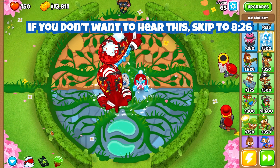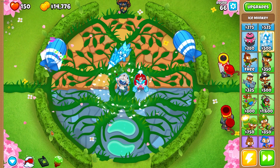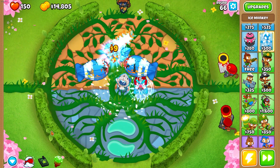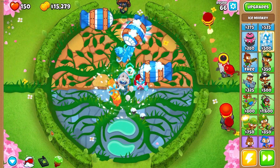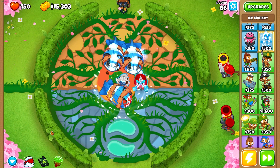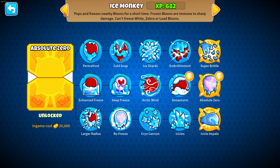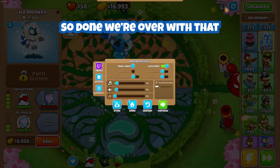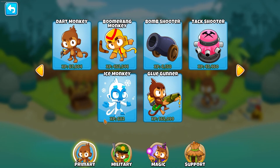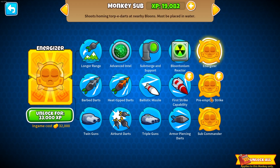While these balloons are getting destroyed, I want to take a moment to advertise — I have a Discord and the community there is great, so if you want to see more content or just have people to talk to, join the Discord; the link should be the top link in the description. We finally have enough to afford absolute zero — that is all the ice monkey XP complete! So that's all the XP for the primary monkeys.